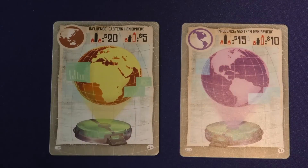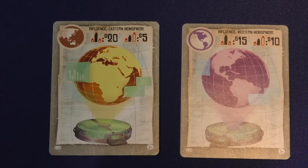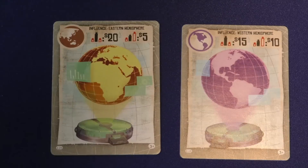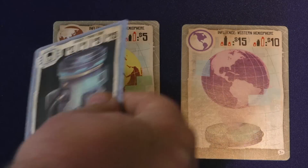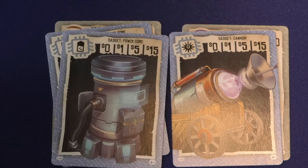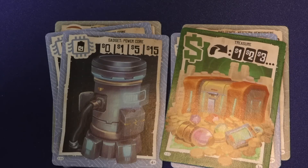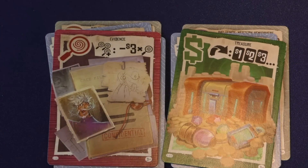There are Eastern Hemisphere and Western Hemisphere cards. If you have more Western global influence than both of your neighbors, you'll get 15; if you have more than one neighbor, you get 10 — and 20 and 5 for Eastern. There are three different types of gadgets in the game, and as you collect these, the more of each one you get, the more points. So if I have two power cores, I get one point, but if I have four power cores, I'll get 15. Treasure cards you turn face down as you collect them and get points for each face-down card. Evidence cards are not particularly good — which is why you may want to pawn them off — and if you get three or more, each one is minus three.